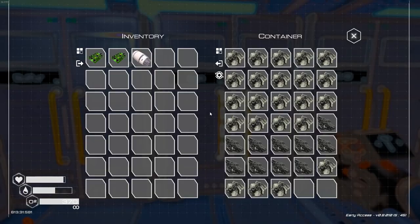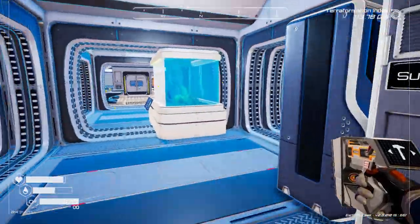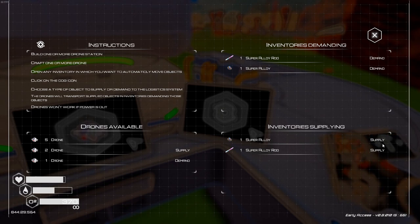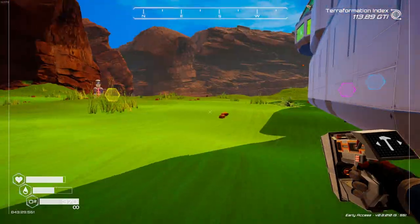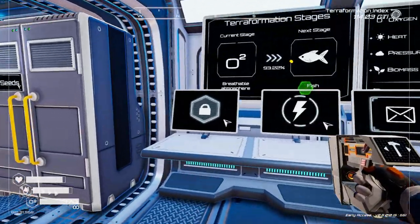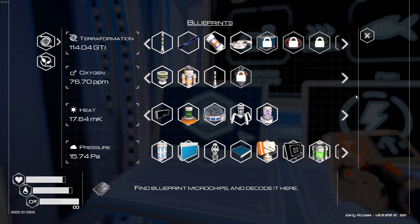I'm going to make one more drone to make the system as efficient as possible - that puts me at five drones. We have super alloy, super alloy, super alloy - we're good to go. While we're waiting, there's one other thing I wanted to show you - it's not really a secret but it's a trick to help you out. Circuit boards are needed to make drones, the space trading rocket, and a bunch of other things, but you can't craft them until you get your terraformation index up to 160.